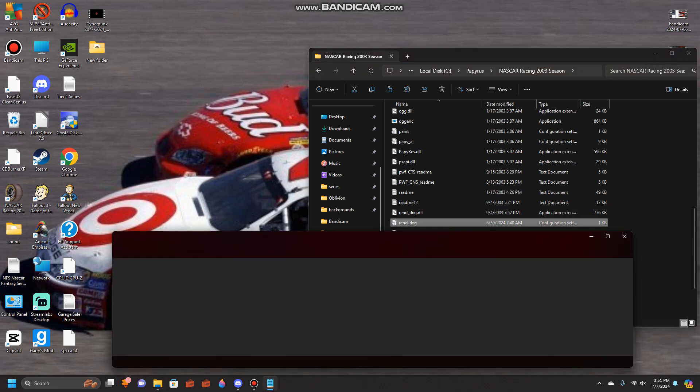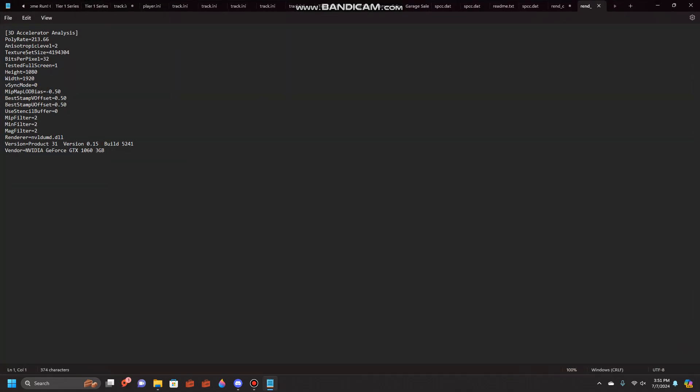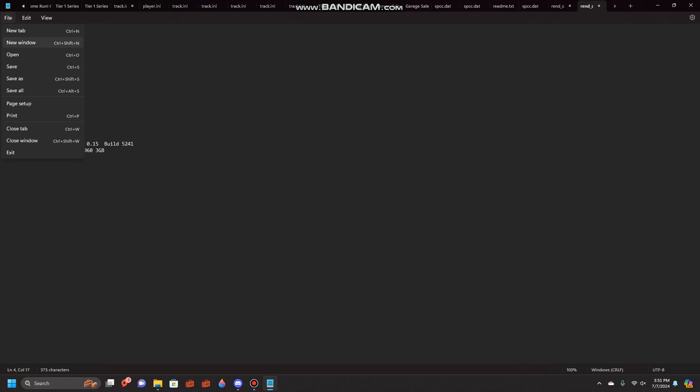Left click on it, and you see right here — it loads up this file. Now you're going to want to go to Anisotropic Level, and you want to change that to a 9. After that, go to Texture Set Size and you want to add an extra 4 to it, so it looks like this. Go to File and you want to Save.